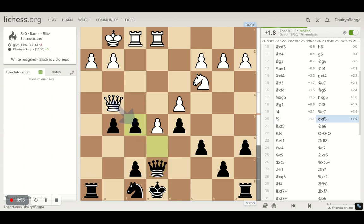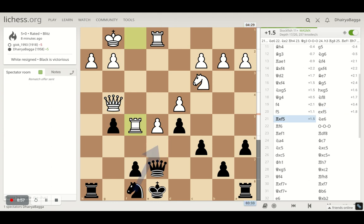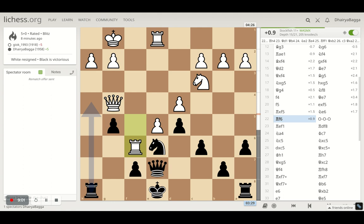Here he pushes the pawn forward. I take, he takes back with the rook. I develop the knight now on e6. I missed this move — that was pretty good enough to kick away the queen from the kingside. So he plays rook to f6.